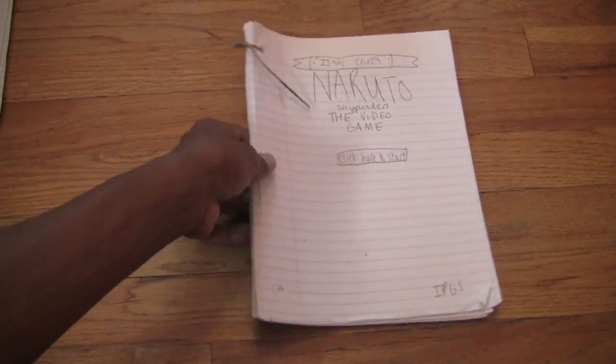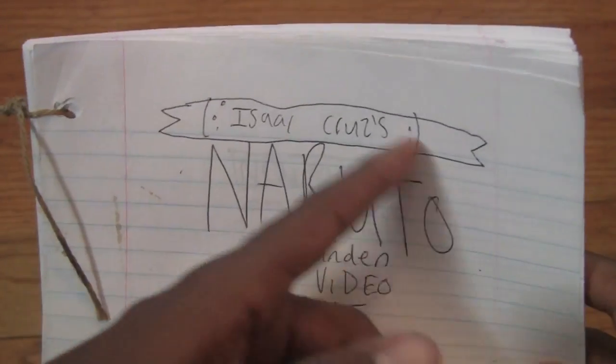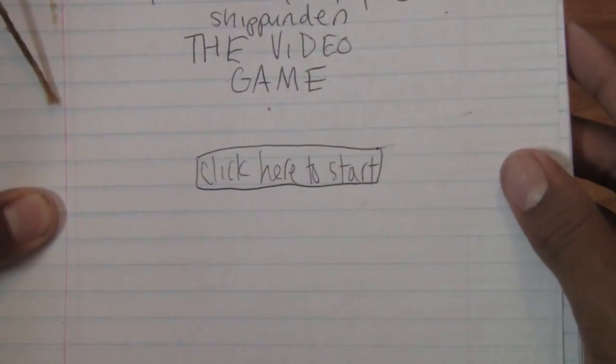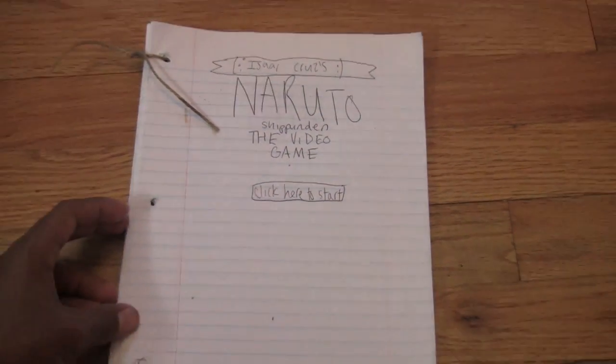In terms of the art, there is none. All it says is Isaac Cruz, which has a little ninja headband surrounding it. Naruto Shippuden video game, click here to start, and the IPGS. That's pretty much it for the cover.